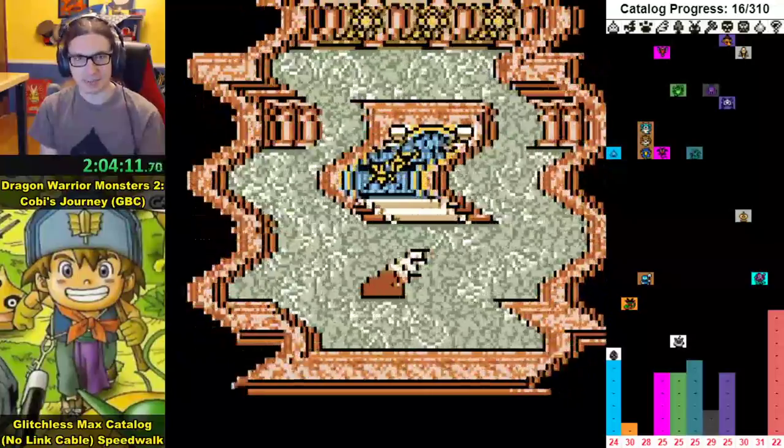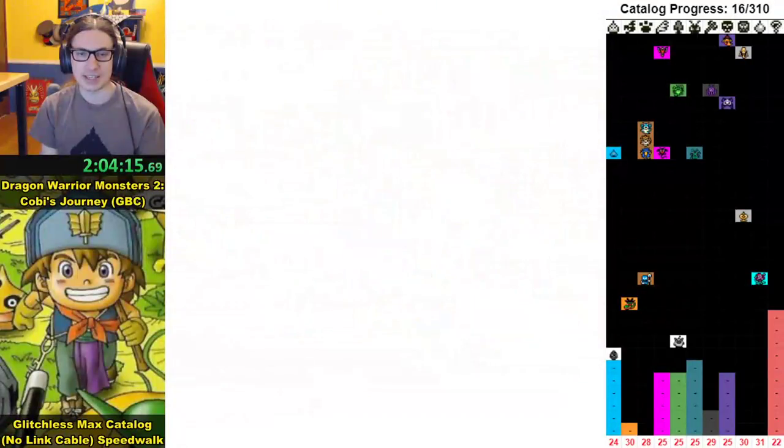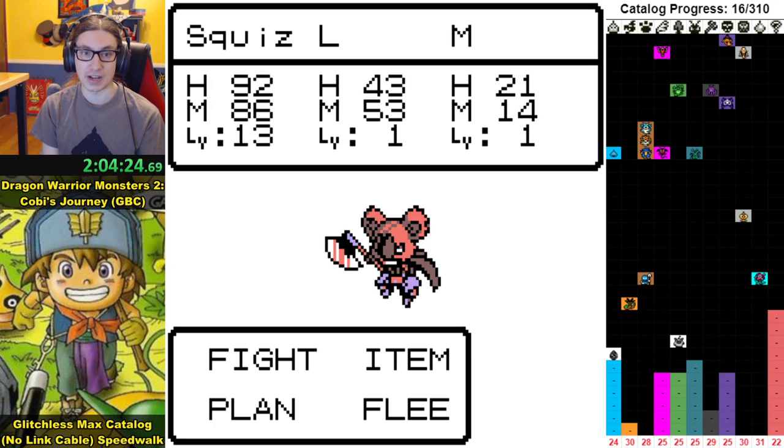Kobe gets the elf key to go to elf world; Tara gets the lonely key to go to lonely world. Elf world has twice as many different kinds of monsters as lonely world, and they're better — lonely world just sucks.